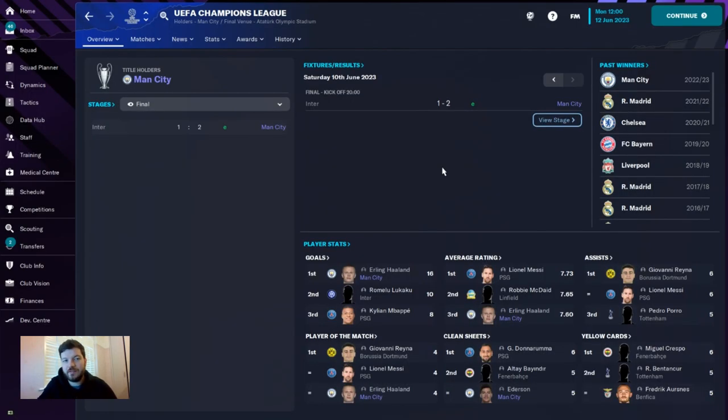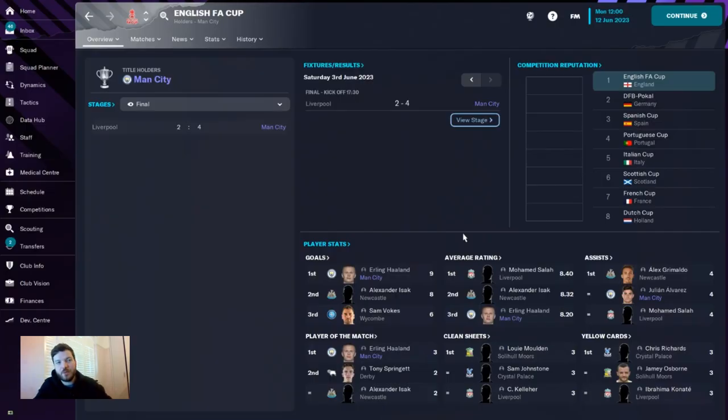The tactic also provided the first Champions League for Manchester City, with Erling Haaland as top goal scorer — no surprise there — also third on player of the matches. Ederson was third on clean sheets and they beat Inter Milan in the final. The tactic also provided an FA Cup for Manchester City with Haaland being top goal scorer again, Julian Alvarez being second on assists — joint with Alex Grimaldo who signed for Newcastle in January. Player of the matches was Erling Haaland as well, so this tactic has provided a domestic double and a European trophy for Manchester City in the first season.